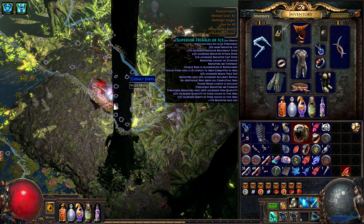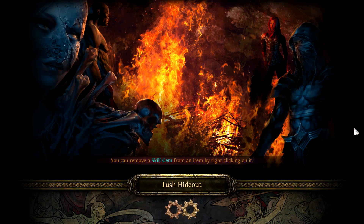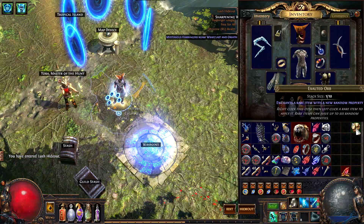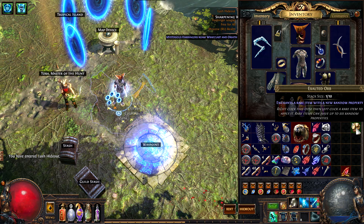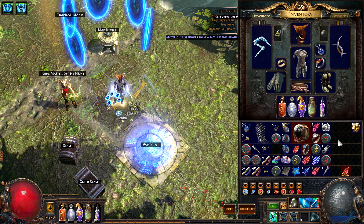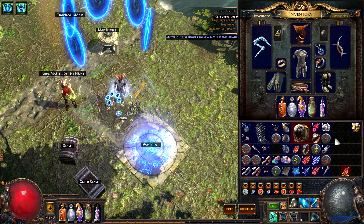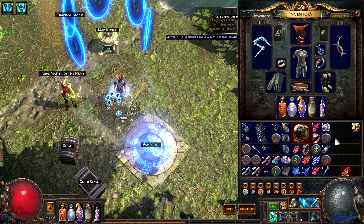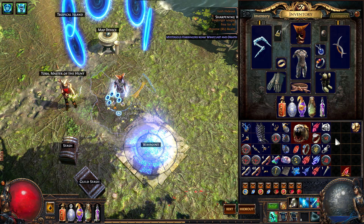I was gonna say I'm not getting very good return, but now I take my words back. It's not that it's worth a lot sadly — exalt is worth like 30 chaos or something. That's a little bit sad. But these maps were so fun to run though. I wish we got some more special loot out of it, but I'm thinking about doing more of these map runs for very specific maps — I'm definitely thinking about that.